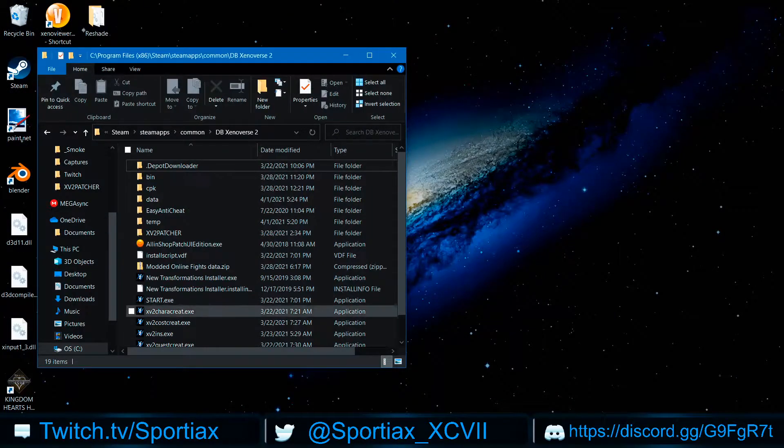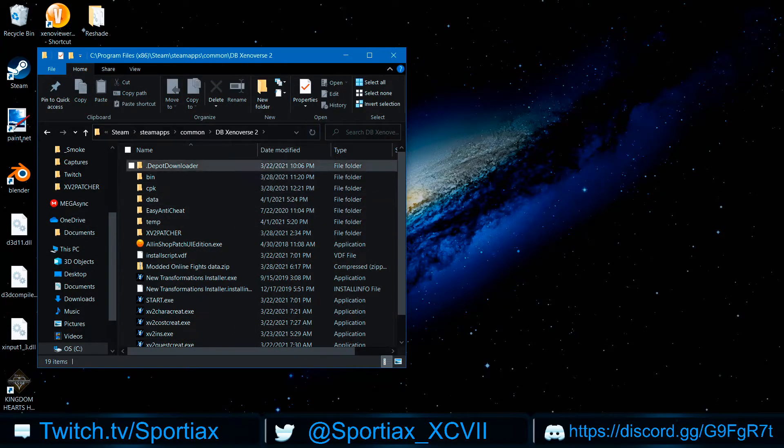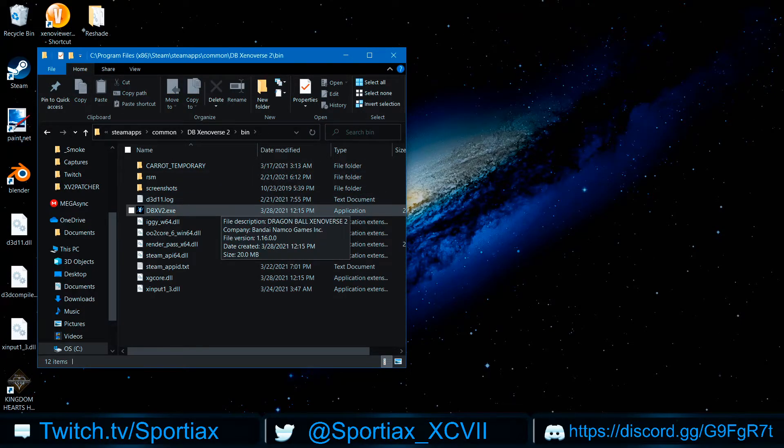One quick note before you send it over to your friend: make sure they back up their current data folder. You can easily do this by dragging it to the desktop. Or what I do is rename my data folder with an underscore in front — the patcher will not catch it. Once that's all done, start the game through the bin folder. I cannot stress that enough — do not start it through Steam. Steam will have the EAC start, and you want to avoid EAC since you just disabled it in the XV2 Patcher. Start it through the bin folder.